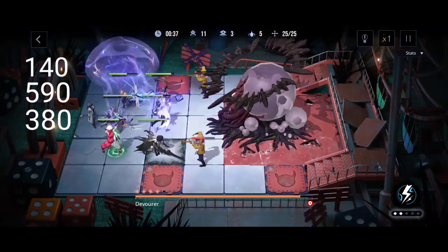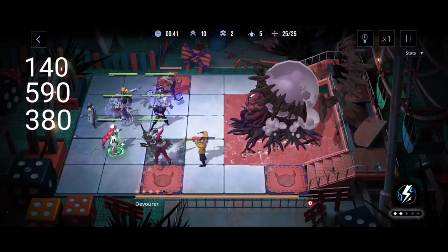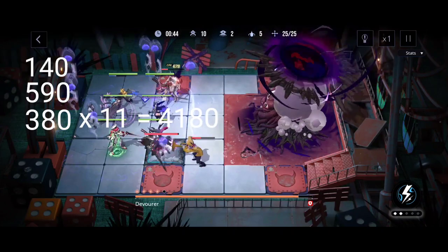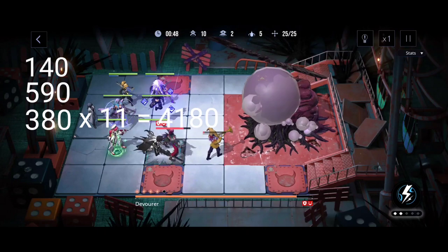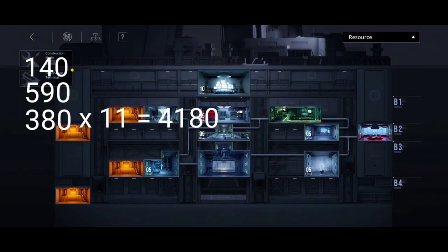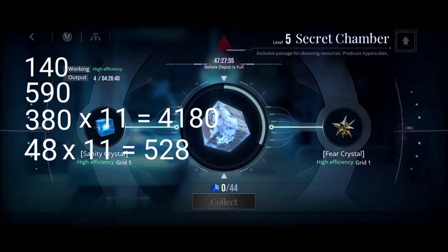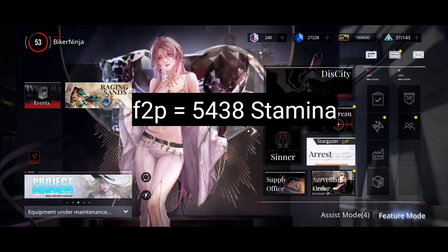We also get a total of 380 stamina daily — that includes the natural recharge plus the 120 that we get to claim each day. Multiplied by 11, that's a total of 4,180 stamina naturally. And assuming you have a level 5 secret chamber, you get 48 stamina each day. Multiply that by 11, that's 528. So all in all, that equals 5,438 stamina as a free-to-play player.